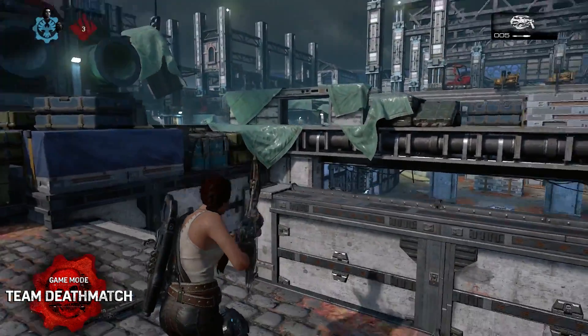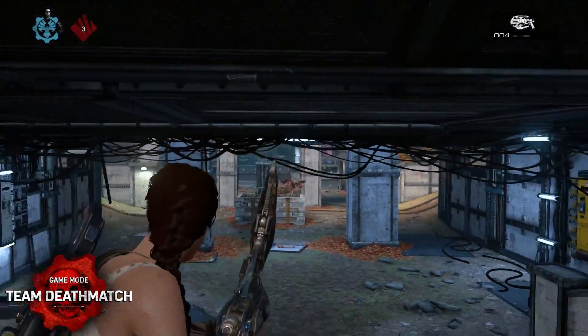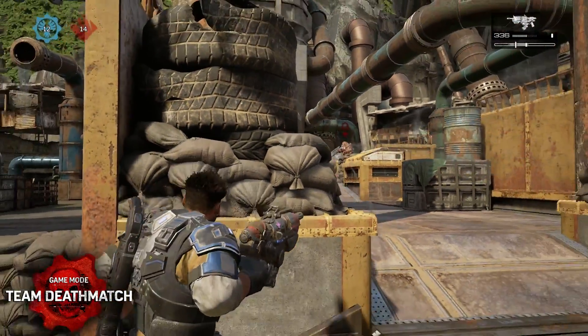Power weapons can be instrumental in winning in Team Deathmatch. Focus your efforts on securing these weapons for your team to help claim vital kills. If it's too risky to grab the weapon yourself, denying the weapon from the enemy team can make all the difference.